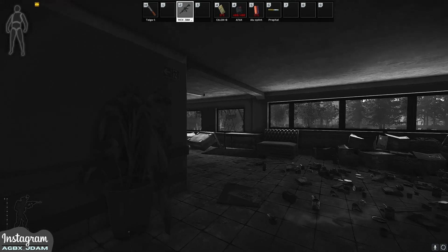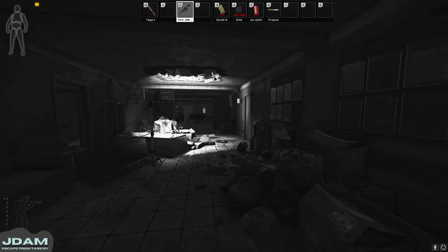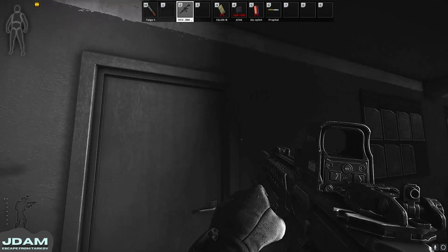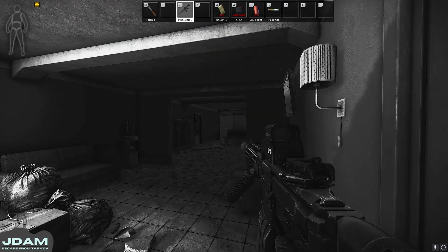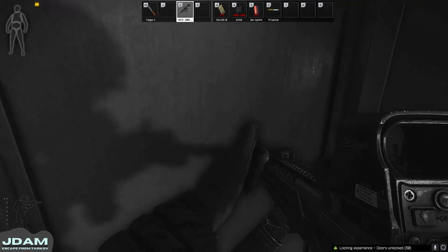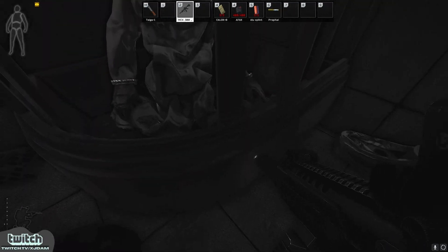We're going to change our filters here — we're going to be going into black and white. Even though it's daytime outside and it's very bright, we still can't see down the end of the hallway. So we go into black and white so that our visibility is as advantageous as possible. We're going to take every advantage we possibly can, especially on loot runs.